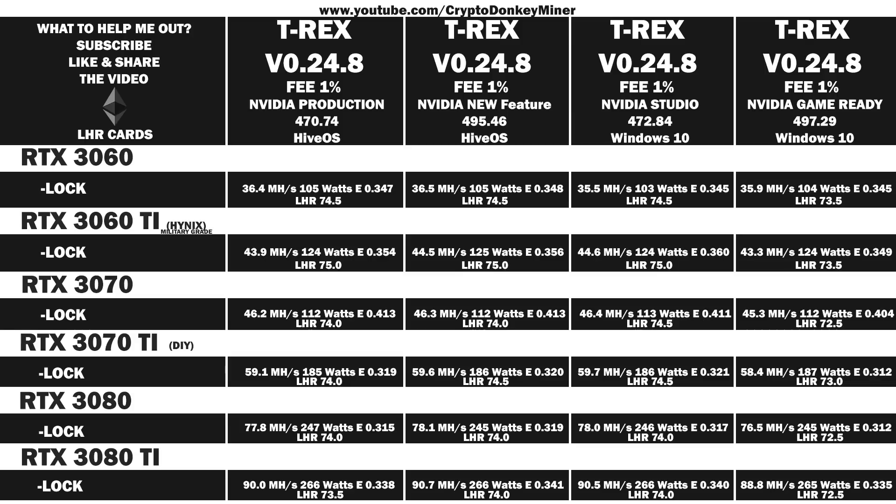The results are a little bit interesting and surprising — it turns out that the overall best performing platform is Windows 10 when it comes to mining, but that is of course only with the tested drivers here. It's a very close call between 495.46 in HiveOS and the Studio driver 472.84 in Windows 10. So depending on which OS you run, choose either of those — and I will be frank: completely avoid the game ready drivers for Windows 10, they are the absolute worst. The same goes for drivers 470.82 and 470.86 in HiveOS, and it was actually those two that kind of forced me into doing this test. Horrible hash rates — avoid. It's a little bit funny because HiveOS comes with one of them, and HiveOS doesn't have 495.46 because that is a feature branch.